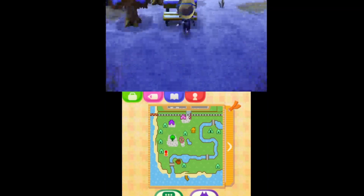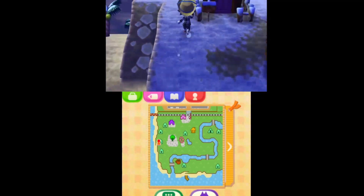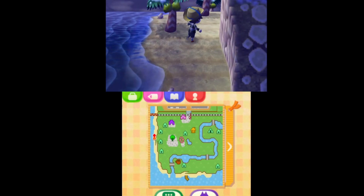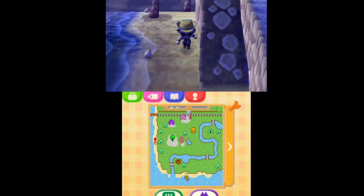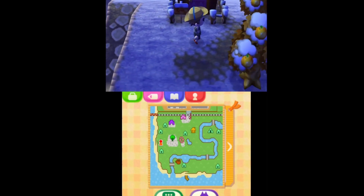Up here we have another bench — the first bench. Over here on the side beach, all I really did to the beach is planted a few coconut trees, just because you don't really have many capabilities with your beach in New Leaf, or really anywhere, but especially the beach.